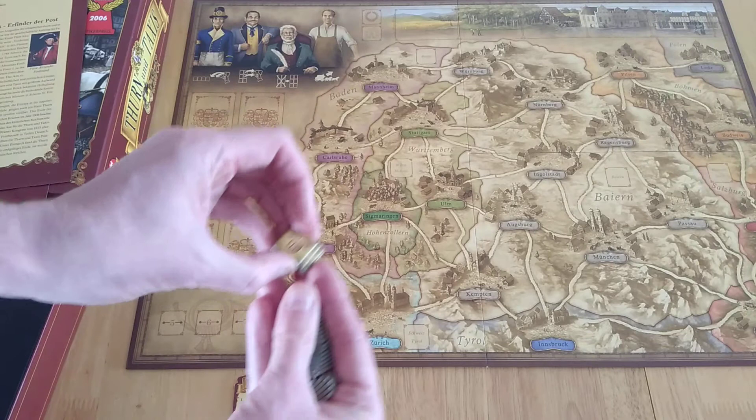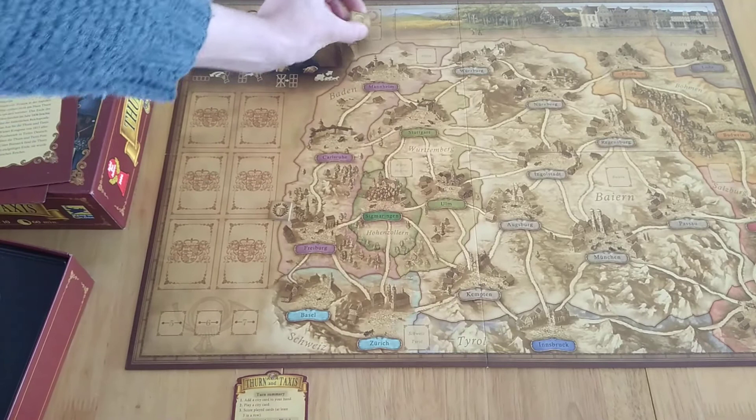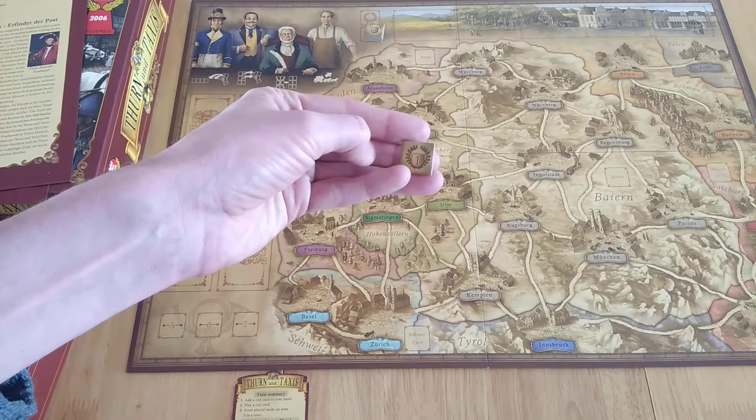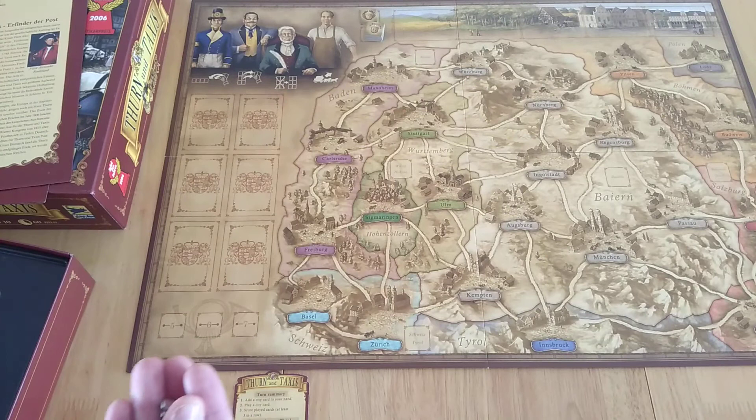Similar to prior winners of this award, we have games such as Ticket to Ride. If you're the first person to basically have a little postal office in each area, you get six victory points; the second person will get five and so on. This area is Baden — we're now talking about different regions of Germany. You're trying to play out all of your 20 post offices.